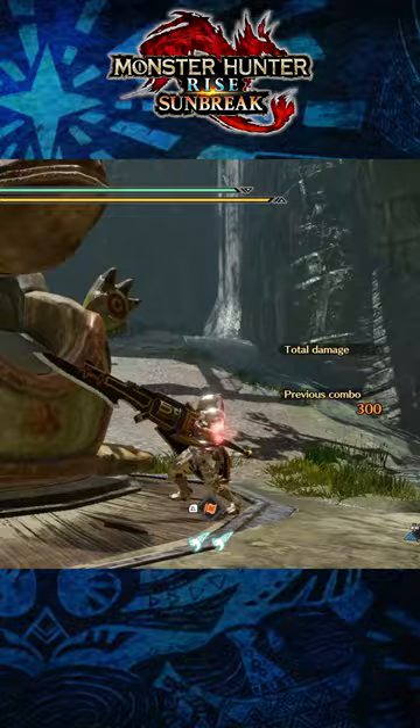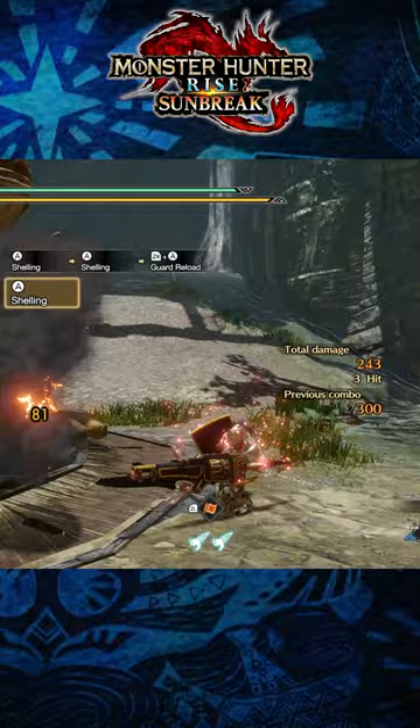And then you have wide shelling, which has the shortest blast range and the smallest shell capacity, but can deal the most damage when it comes to shelling attacks.